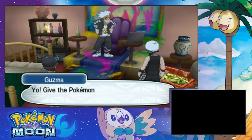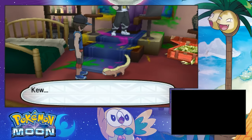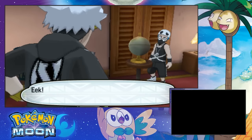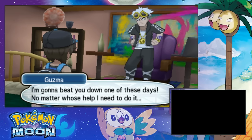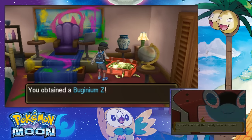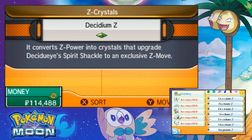Guzma, what is wrong with you? Yo, give the Pokemon back to the kid. Now. Come in here. Don't bite me, you fuck. I'm gonna beat you down one of these days, no matter whose help I need to do it. Can I take all these things here? Because they look really nice. Your team. Buginium Z. Oh shit! All right. Buginium Z — that's a Bug move Z-crystal.